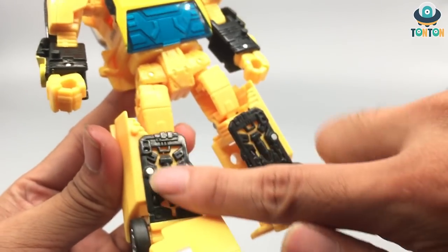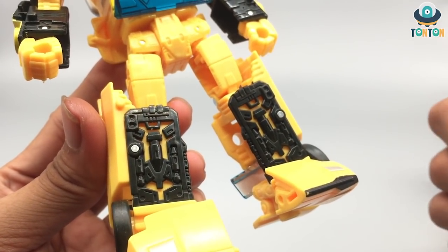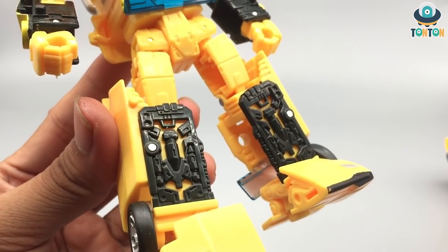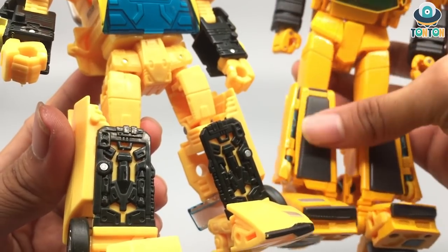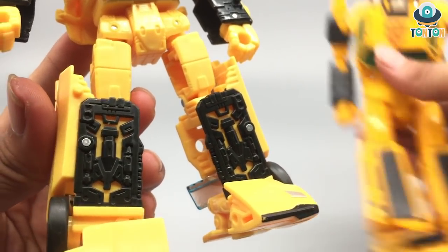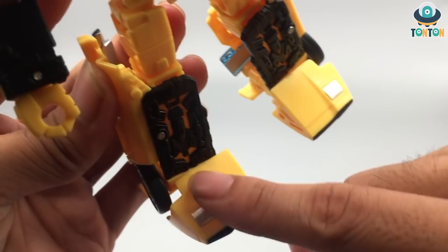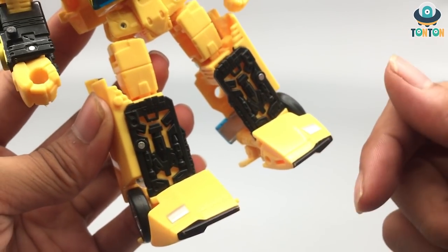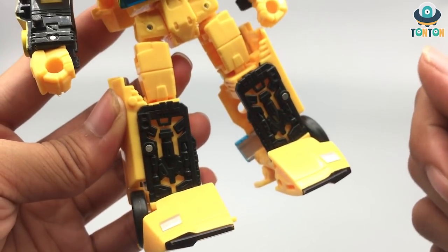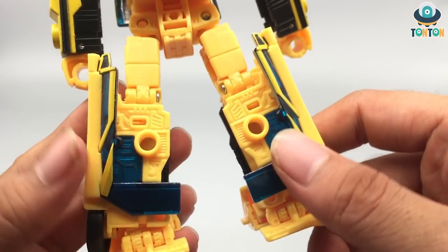Moving down to the legs, this panel here is crazily nicely detailed — a really nice addition with a lot of mechanical detail, which is just beautiful. But if you look at the Masterpiece version, it is plain, and that goes nowhere for me. So at this point, the Earthrise version is way better than the Masterpiece version. Coming down to the feet as well, I just love the way they have headlights on both sides, which looks great and ensures you still have details on both sides.